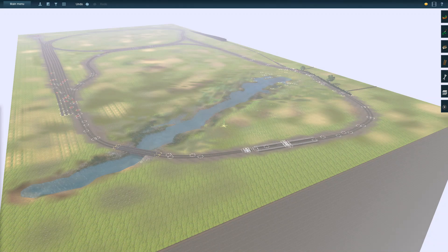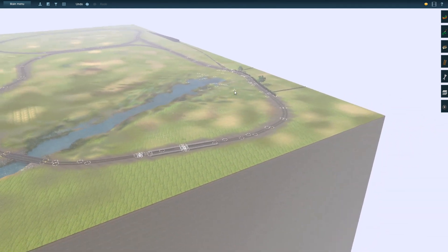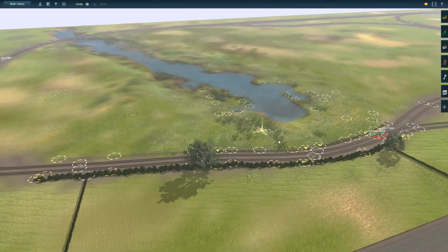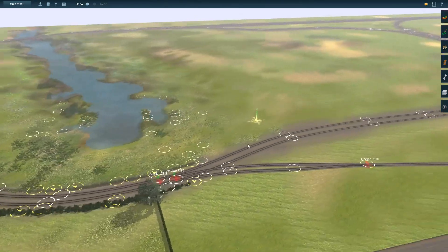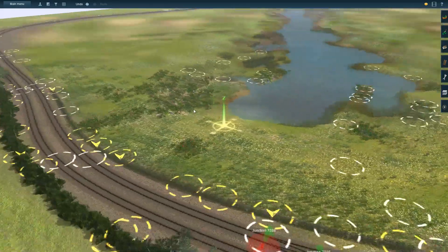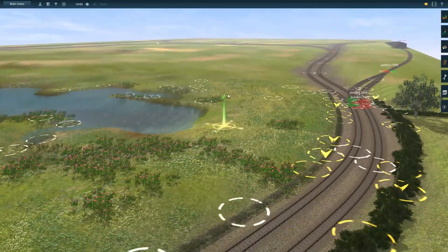Hey guys, welcome back to trains. As you can see it's still here - I've mended it after the many save problems I had. The track is intact from what you saw last time apart from one addition over here, as I'll show you in a second, and a couple of little additions down here. The scenery wasn't intact - all this is gone, so I've basically redone it as close as I can to last time.